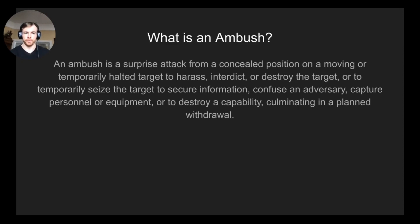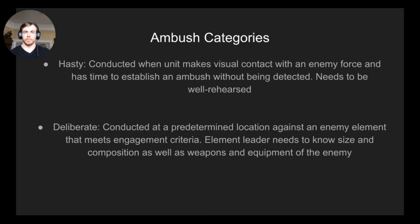An ambush is a surprise attack from a concealed position on a moving or temporarily halted target. You've got two types: hasty and deliberate. Hasty is more of a battle drill — something you need to rehearse as a unit. You can't just expect people to know how to set up a hasty ambush unless you drill it like squad attack or knocking out a bunker. Do not attempt a hasty ambush if you have not rehearsed it, because it's probably going to end up going poorly.